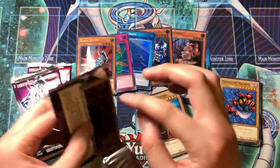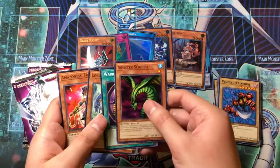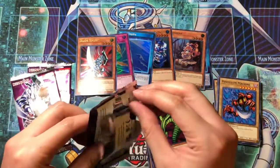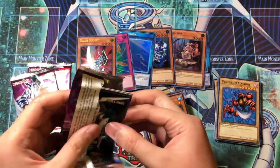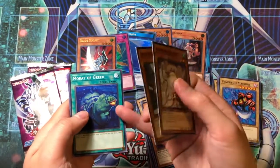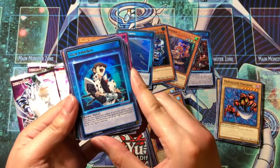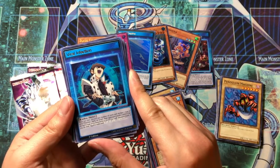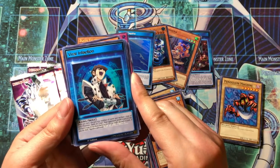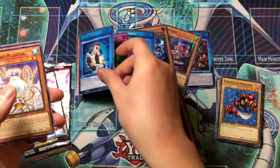This is the last packet. Hopefully we can pull an ultra rare, hopefully another Daedalus. Here's Sinister Serpent, Amazon's Training. Not really looking for anything in particular. Oh, what kind of skill is this? I think this is Viral Infection. Fish Board, Vision — nice. Warrior Dai Grepher — nice. Yep, Viral Infection! Wow, we got four ultras! Once per turn: discard any number of cards, declare one type — monster, spell, or trap — your opponent sends one card of the declared type from their deck to the graveyard for each discarded card, then flip this card over. And it's not once per turn so you can keep doing it each turn as long as you have cards to discard.